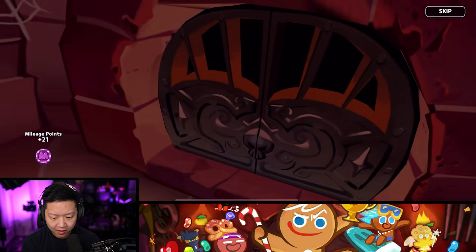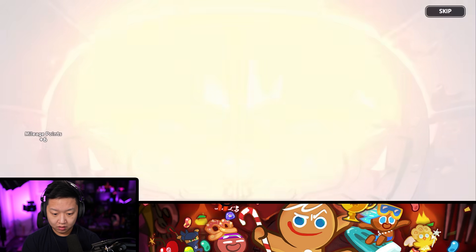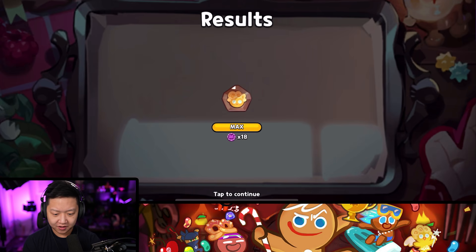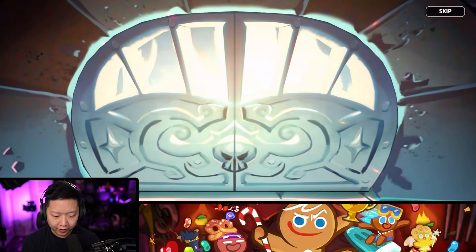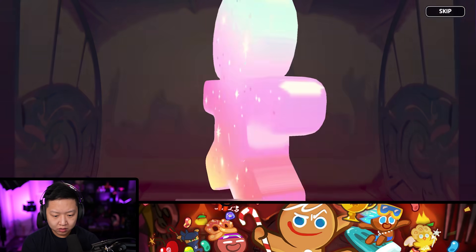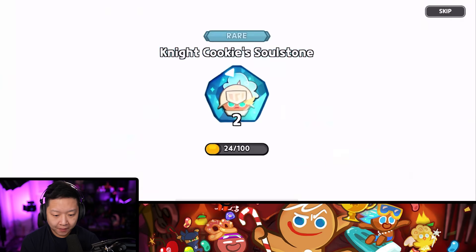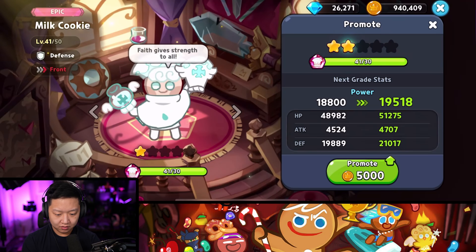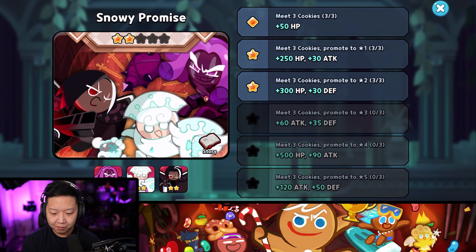We're going to roll in the normal way. Maybe we'll get Latte — that'd be so crazy. Mint Cookie, 20 of that. Ninja Cookie. I don't want Avocado — who eats Avocado Cookies? Angel Cookie Soulstone. At least you get mileage points. Rolling more — give me a Latte Cookie. At least I can stir up a Milk Cookie. Are there any bonds for Milk Cookie? 300 HP, 30 defense — heck yeah! We got the bond for Milk Cookie: plus 300 health, plus 30 defense.